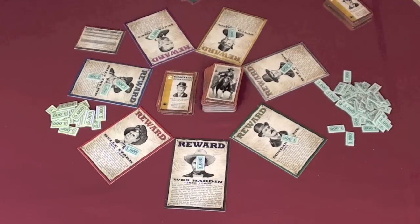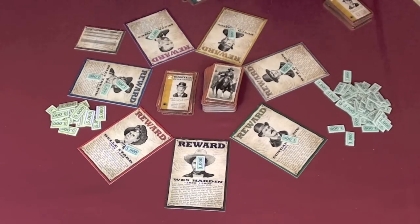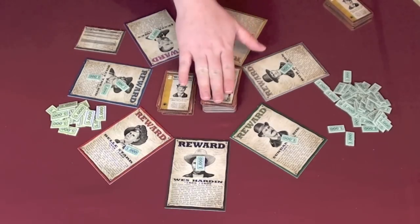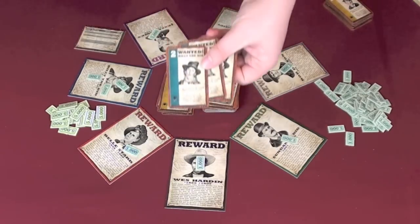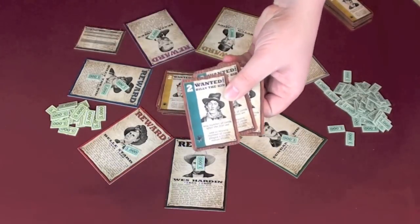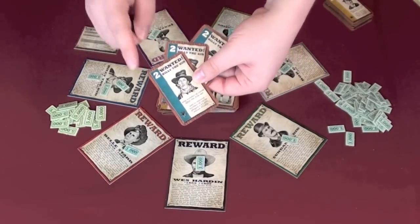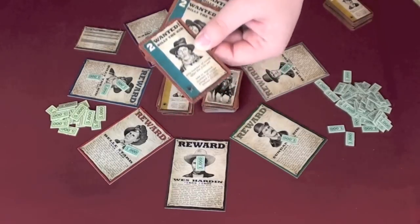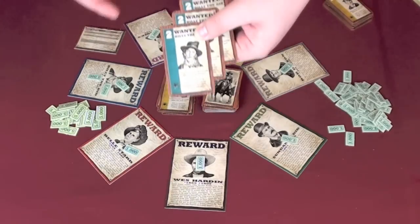You continue until one player manages to discard their last card, until somebody else discards a card after someone has already gone out, or if the draw pile is exhausted twice. Then you look and see who has the most capture points for each of the criminals. First, you check if there are at least eight capture points on the table for a criminal — if there are, you divide up the points; otherwise, nobody gets the money for that outlaw.